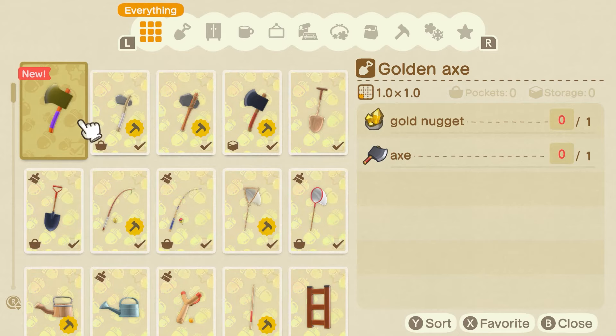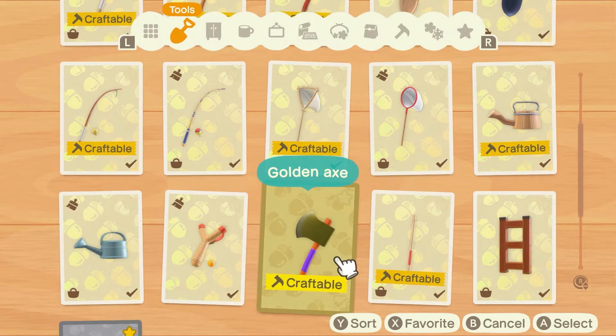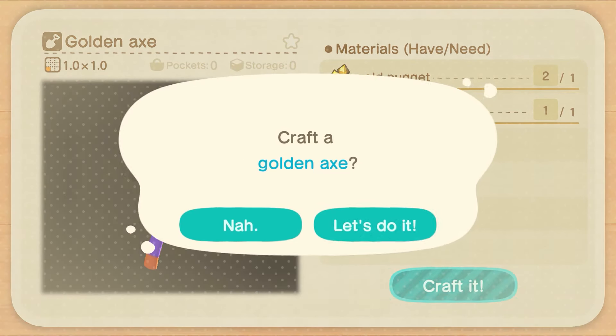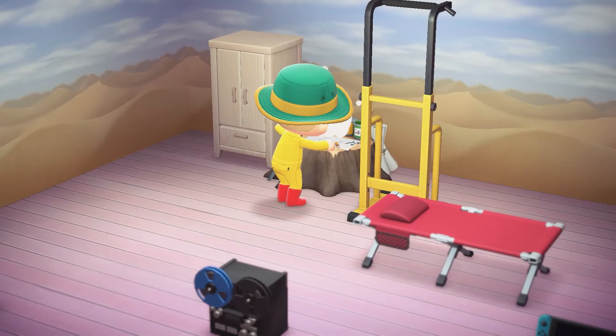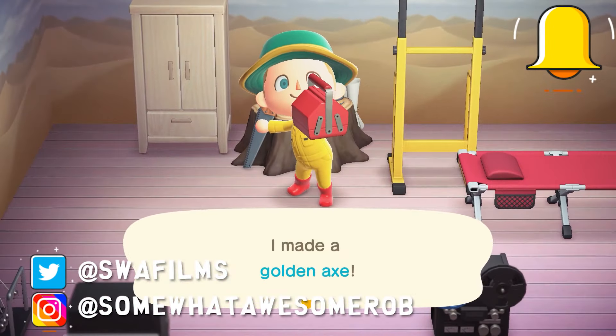If you're fishing, catch all the fish and you'll get the golden rod. Need the bug net? Catch all the bugs and you get the golden net. The only exception is the golden watering can, which requires you to have a five-star town rating. Then you talk to Isabelle and she'll give you the recipe.